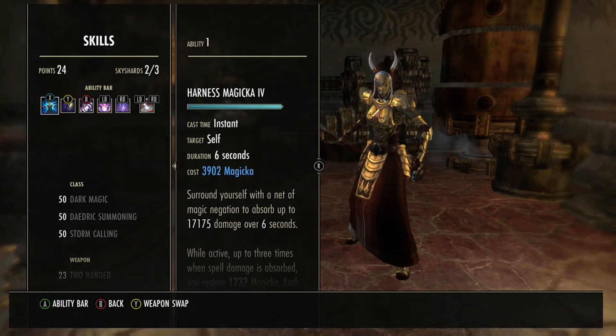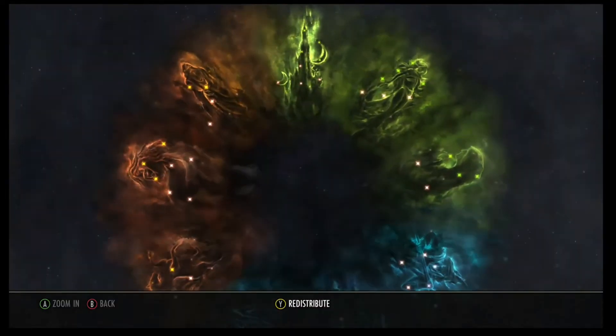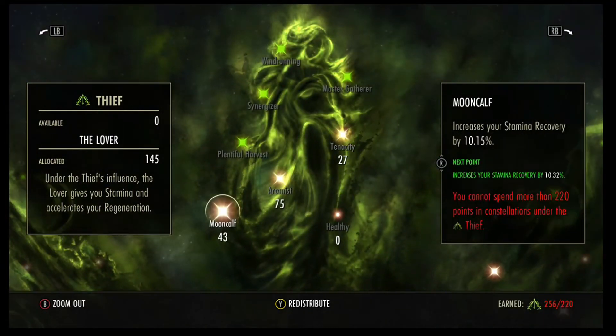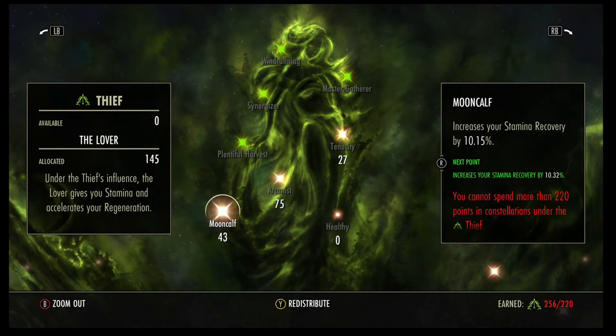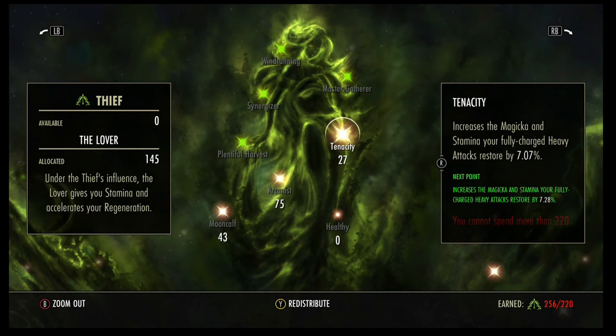Let us move on to the Champion Points. For my Champion Points, they are laid out as follows: 43 into Mooncalf for Stamina Recovery, which is still quite useful in VMA as you will be getting stunned and snared and will have to do some roll dodging, especially in the last stage. 75 into Arcanist for 14% Magicka Recovery, and then a few points to increase the Magicka restored with full heavy attacks.